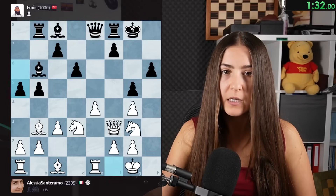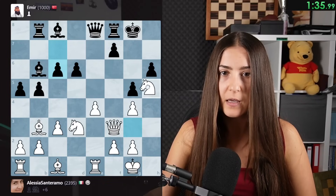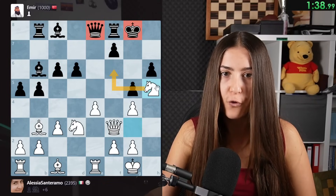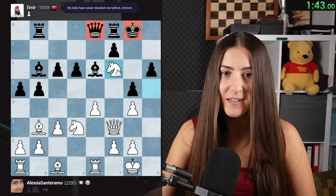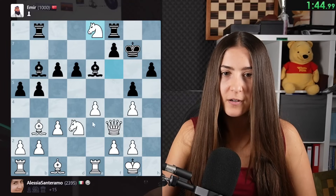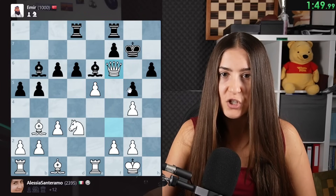Look at this knight jump - the knight was a few moves ago here and now he's already ready to attack the king. We bring the knight here - we are threatening a royal fork. This is amazing. We gave it. And now we take here. Then we push here because I want to give mate. And now we give a check.